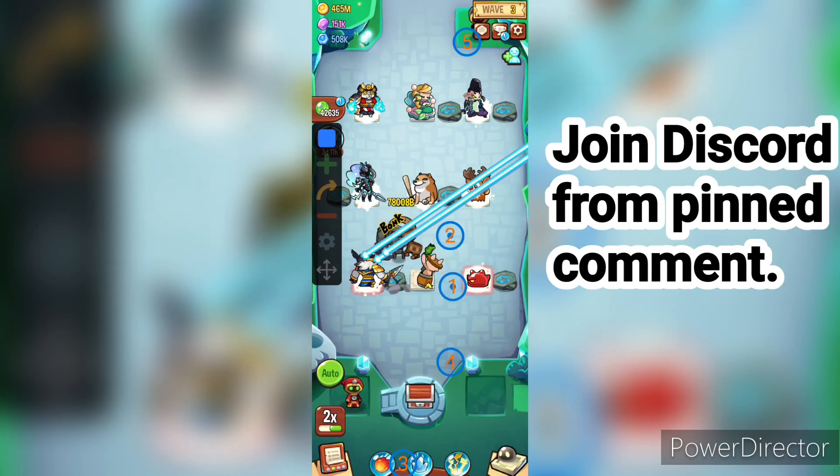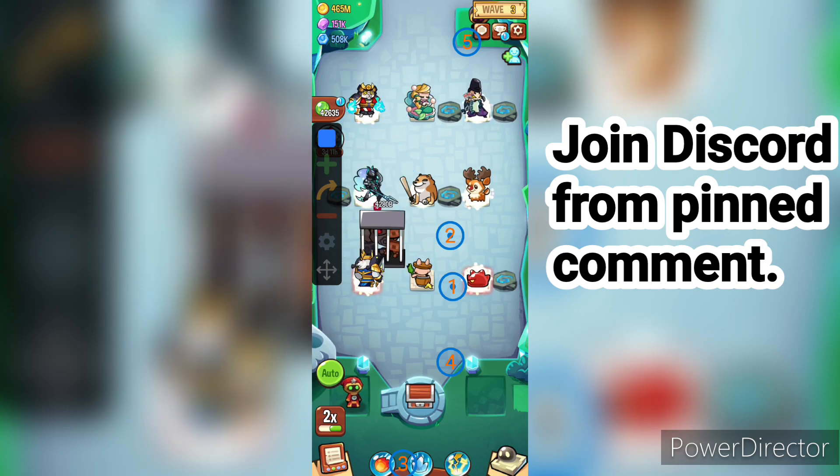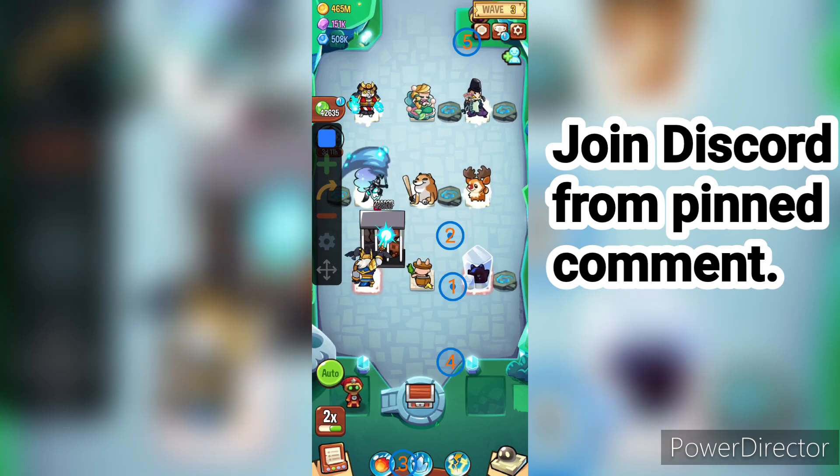In this video, we are gonna learn about auto-clicker setup for Evil Summoner Hard. I'm currently using this layout to farm for my very own mythical charm.